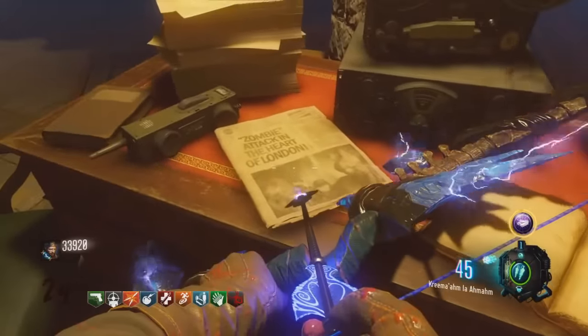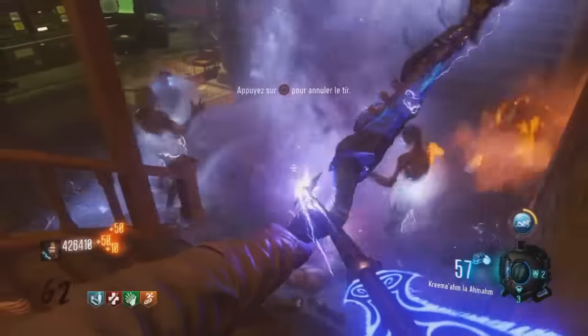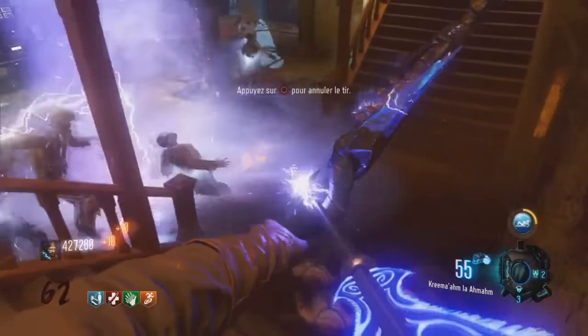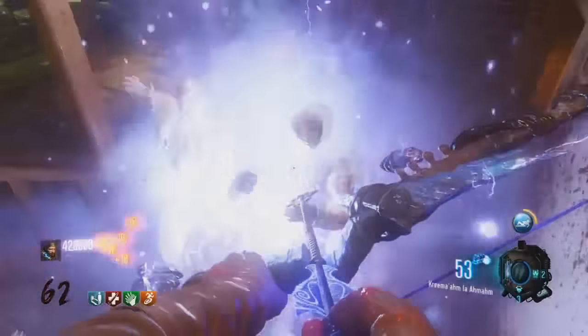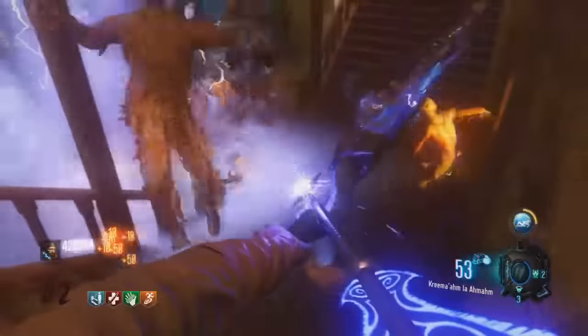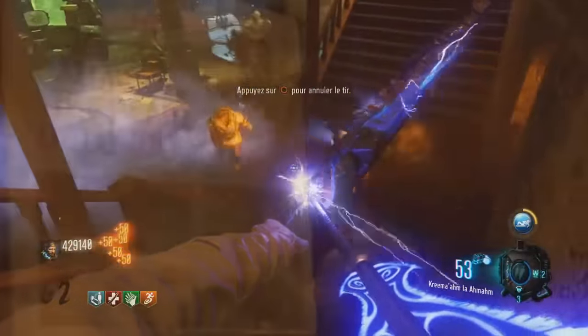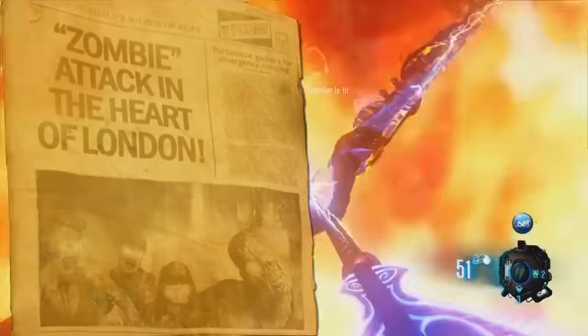Vous savez très certainement que Treyarch ne fait jamais rien au hasard. D'après moi, cet easter egg est là pour la raison suivante : certaines personnes pensent que cela pourrait introduire l'arrivée d'une future map DLC se déroulant à Londres, mais cela me semble très peu probable. Pour moi, Treyarch nous délivre à travers cet easter egg une information intéressante du point de vue de l'histoire du zombie. C'est une manière très fine de nous montrer que nos actions du présent peuvent affecter le temps et, en l'occurrence, modifier le passé.